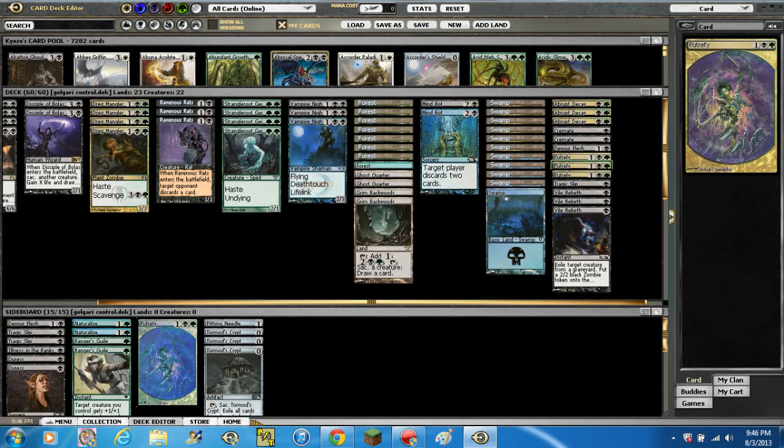Then we've got 3 Putrefy — came out of Dragon's Maze and also Ravnica. It destroys target artifact or creature, and it can't be regenerated, for 1 black and a green — an instant. Extremely good card. I might be running too many, but I just really don't want a lot of stuff on their side of the field.